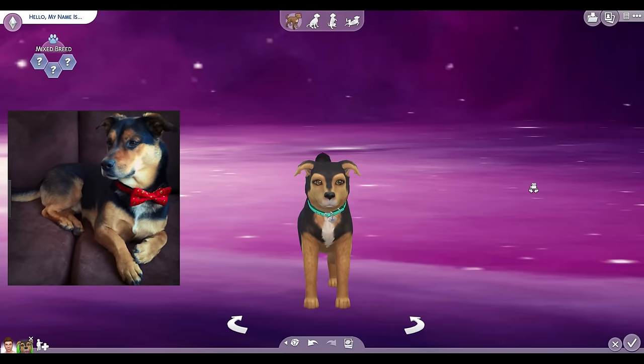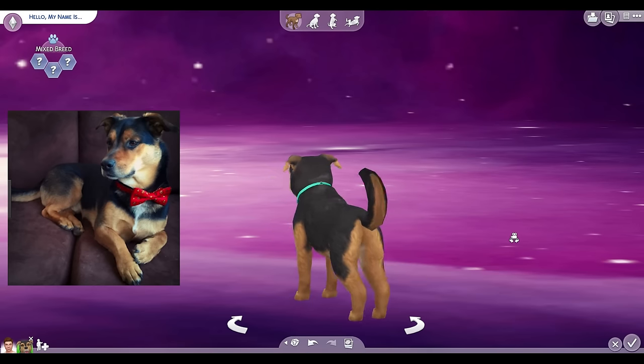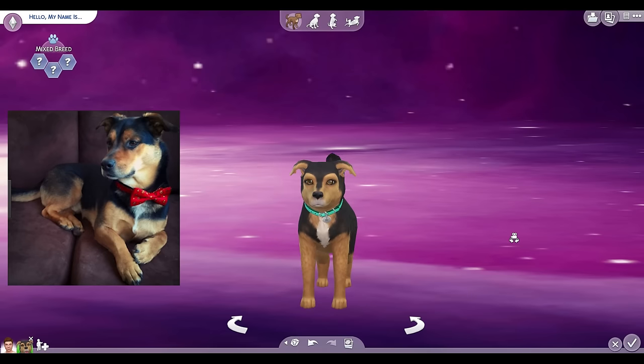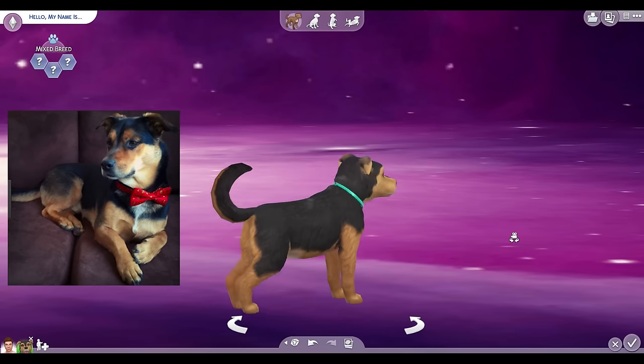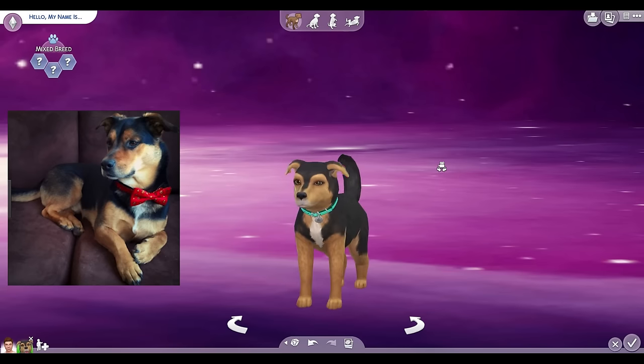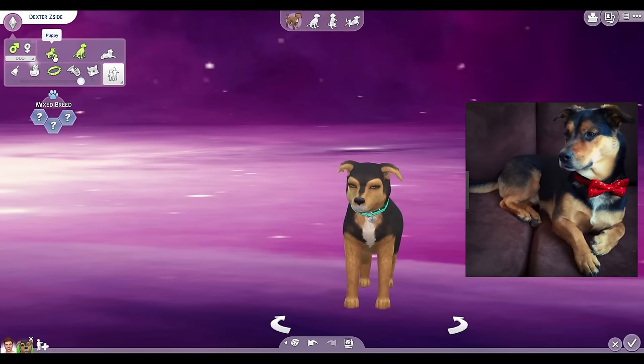Here is Dexter — well, as an adult. I'm going to make him a puppy in a second, but he's so cute. I may have missed some markings on him, but I kept trying to go bother him in the other room and pull up pictures, and this is as close as I got — but it's pretty darn close. He's short and long, he's got this little curly tail, and his ears are like that. This is pretty much what his fur looks like. And he does have a pretty deep bark. We are going to make him a puppy.